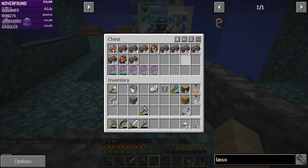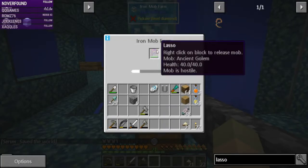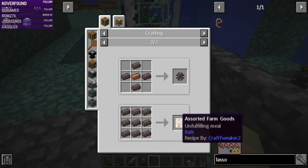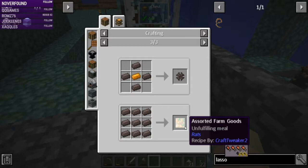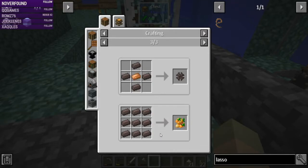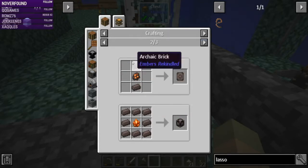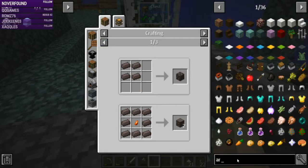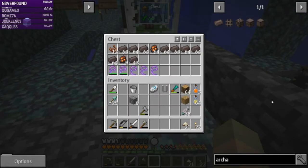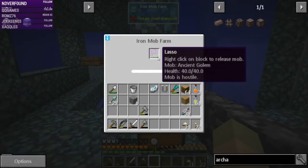I currently have this ancient golem running because I want these bricks - these bricks make some really nice-looking ember blocks. I guess since it's a mob drop and it said in the thing that mob drops can do this. Anyway, I want them for the blocks - the archaic bricks near cake edge. These blocks look pretty, I like them, I want to use them. His health is still pretty good, so we're gonna let that run for a little bit longer.